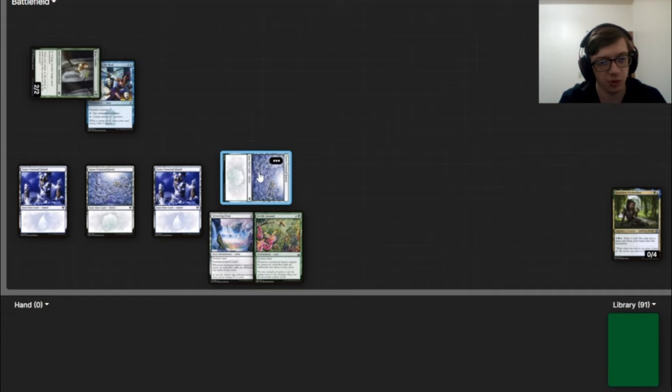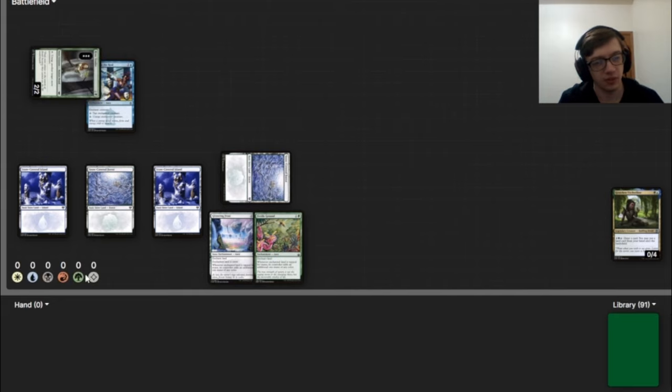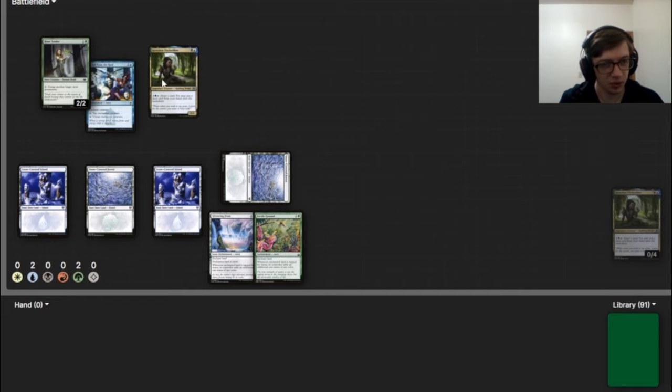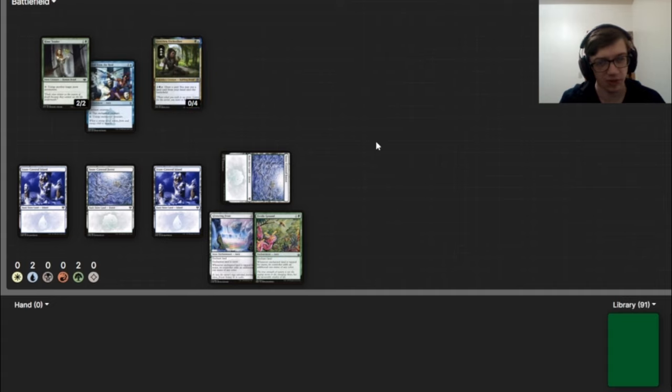Then we tap our forest for three mana — one of which has to be blue. So we tap it for two blue and a green, and use a blue mana to activate Freed from the Real to untap our creature. Then we untap our forest, tap it for three more mana, and untap our Rhyme Tender. This nets us mana every time. Then we make infinite mana, cast Gretchen, activate Gretchen to draw through our deck and find one of our win conditions. So this is the easiest line.